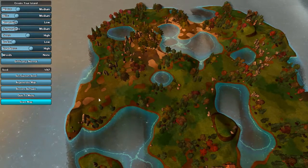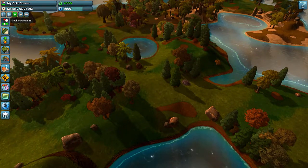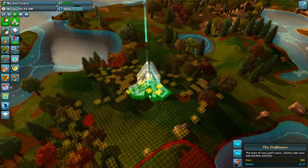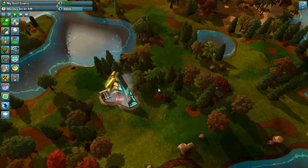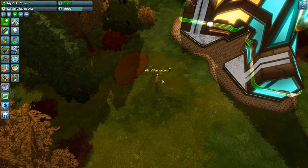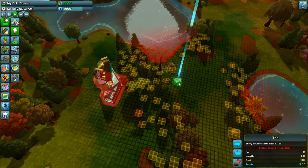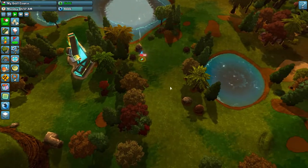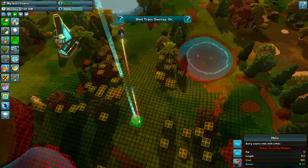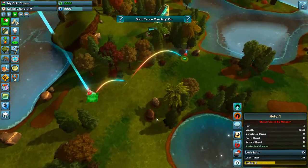The first thing you're gonna want to do is place down a clubhouse — this is where your golfers will start and end their visits. Looks like a decent spot right there. So the next thing we're gonna want to do is get a course going, so we need to place a tee. We'll place it pretty close to the clubhouse because golfers don't like having to walk more than they have to, and we'll link it up to a hole here.